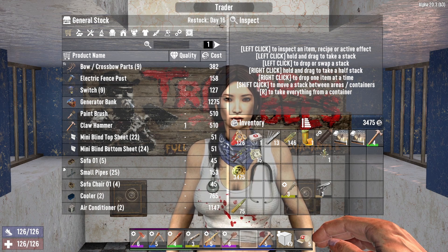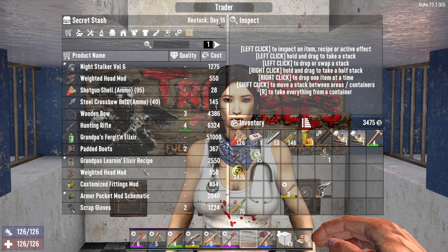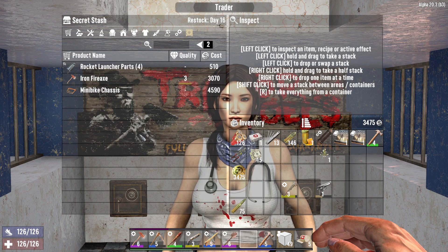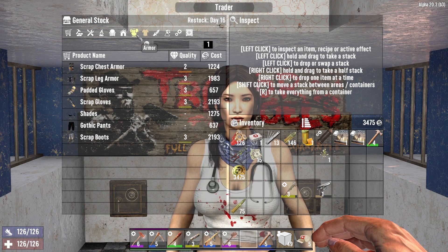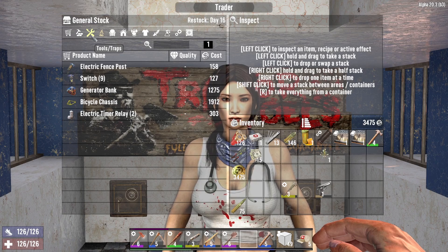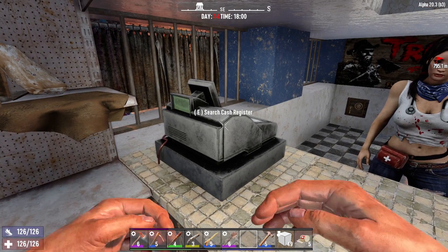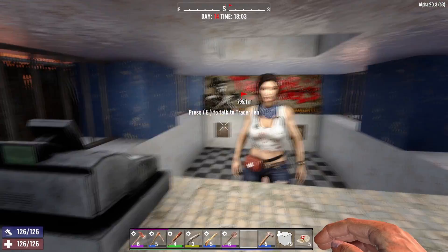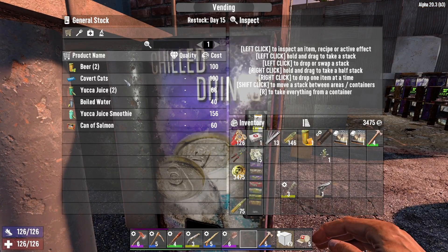Let's see if the trader has anything - I could really use a generator. You do have more shotgun shells. That's just about all my coin though. You don't have a shotgun whatsoever. Let's check the vending machine - see if there's any candy. Unfortunately there are none. Sneak duration, Yoka juice, smoothie. No generator available.